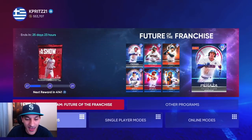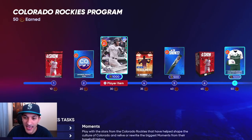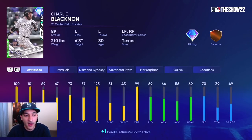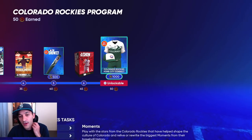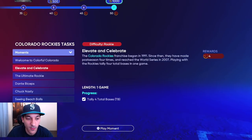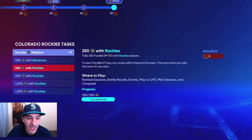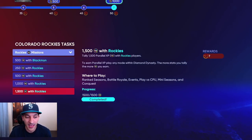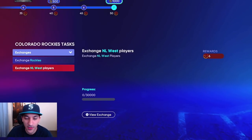For the Rockies City Connect program, we got an 89 Charlie Blackman card with great contact numbers, 89 power versus righties, bronze-tier defense, and 70 speed — not a bad card with a nice swing. We also got the city connect uniforms for the Rockies. To complete it we did all six moments and the missions requiring Blackman and Rockies players, which we did while playing the conquest map.